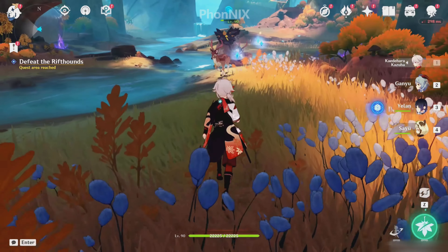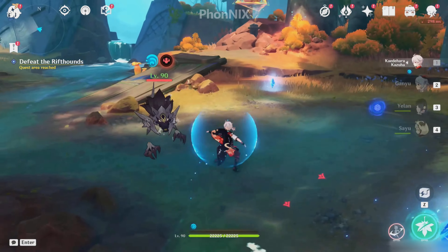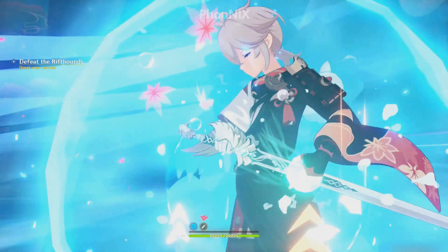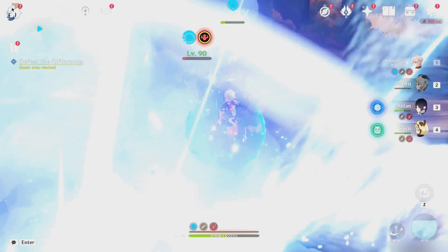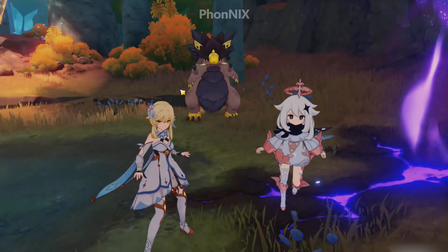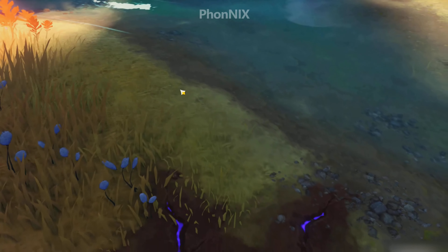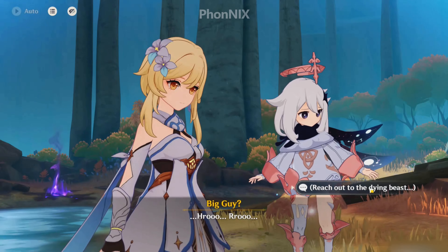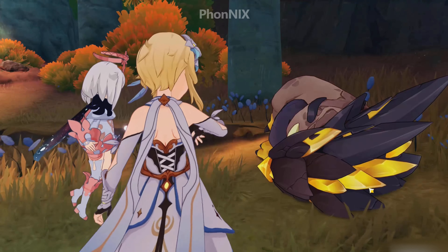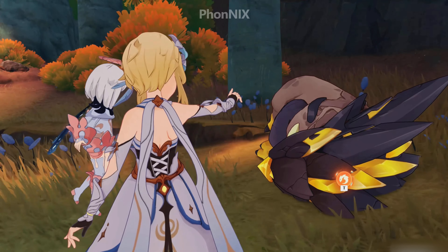Here you'll see a saurian getting attacked by some rift hounds. Save him by taking down these monsters. Then if you're on PC, press D to use the indwelling ability of Natalan and transform into this saurian.